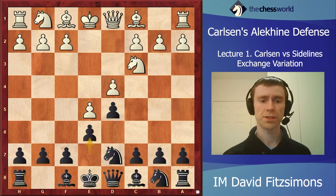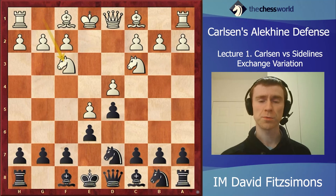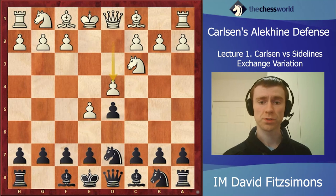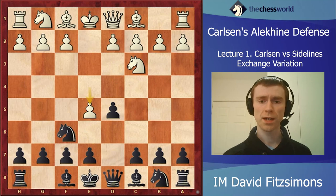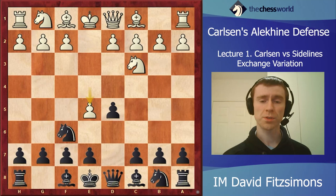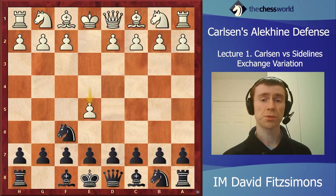After d4 e6, if white plays knight f3 then we transpose back into a line I recommended for white in the Rapid and Blitz Repertoire, and we also have to worry about f4 and knight ce2 - this is of course a French Defense, not the Alekhine. So I think we shouldn't go for that. Instead d4 is the best move for our purposes. Knight e4 is also possible but knight ce2 is a bit dangerous for black, so d4 is what we'll go for. Instead, e5 is what we're going to look at now.